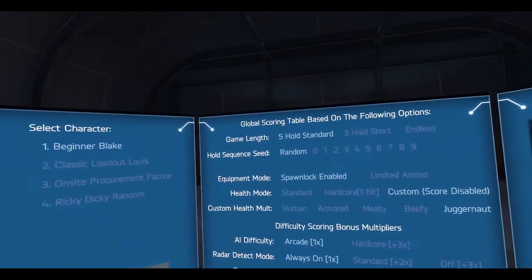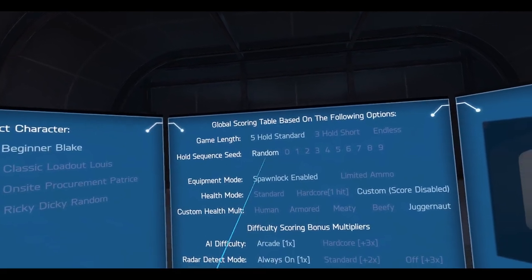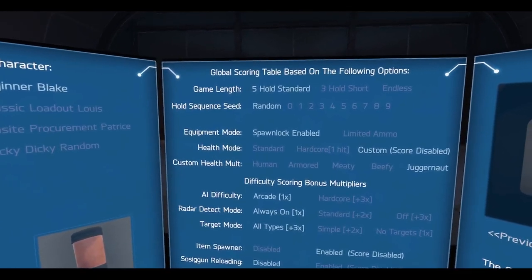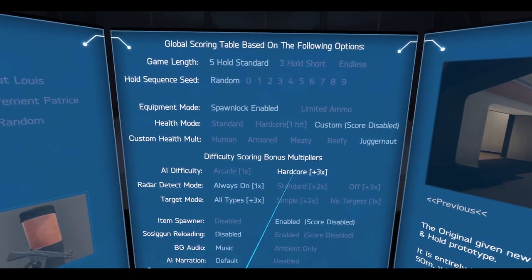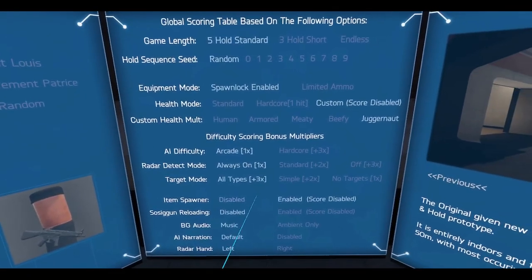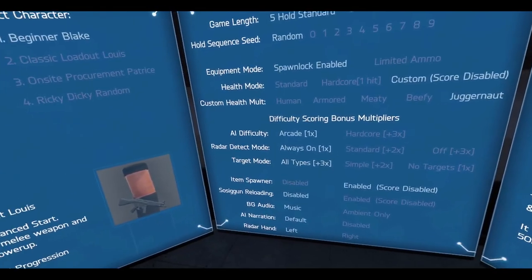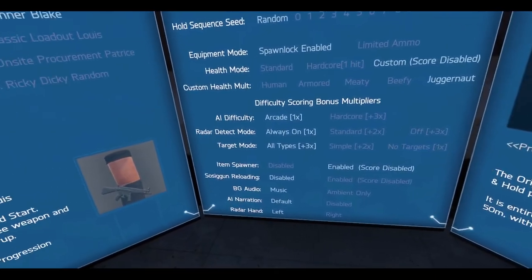Making sure I'm in the center of my play space. I've got everything set up already — five hold, random seed, spawn lock. I want to have some fun. Custom health, arcade difficulty, radar on. I'm gonna do all the targets, hopefully I can get through these. It's been a while since I did any kind of target mode — I usually just go with no targets.